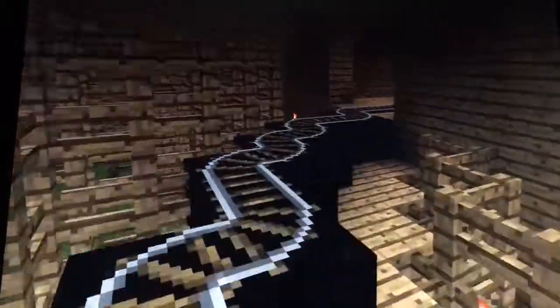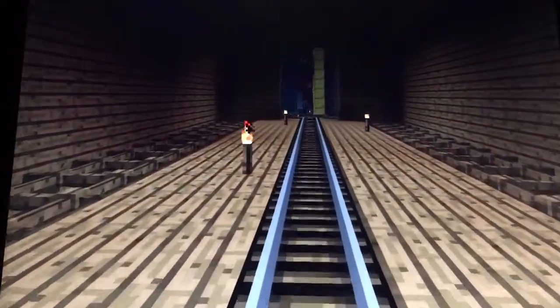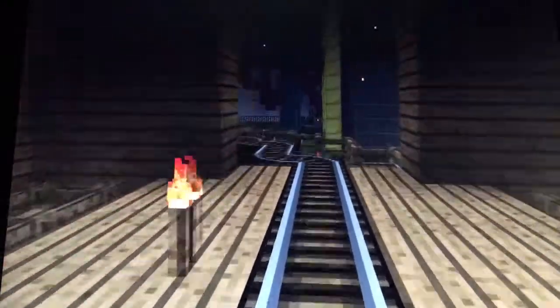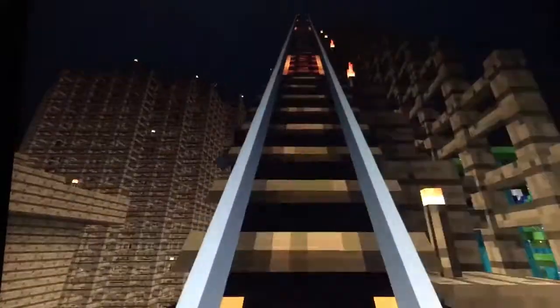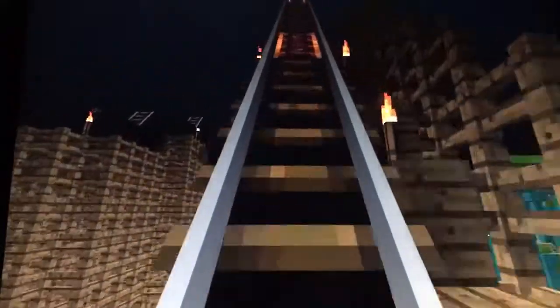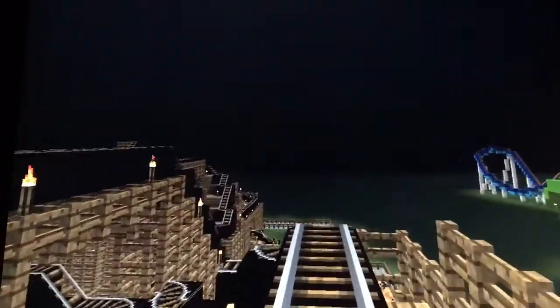This is the Cedar Creek Mine Ride from Cedar Point — a nice little kids coaster. It's one of the wooden roller coasters there. One complaint might be that the track isn't really that black; it's kind of gray but also kind of black at the same time. It's a weird metal color and I don't know what they use.